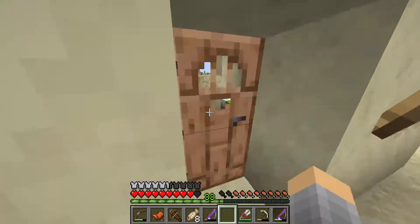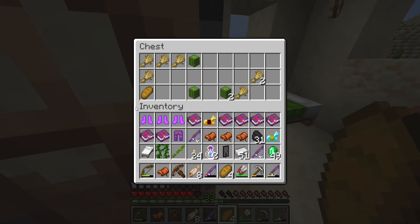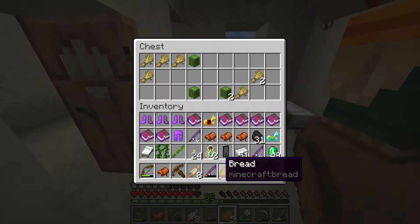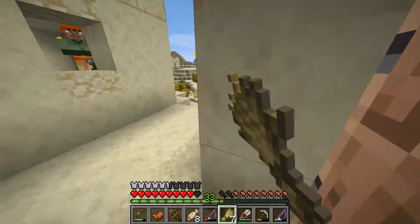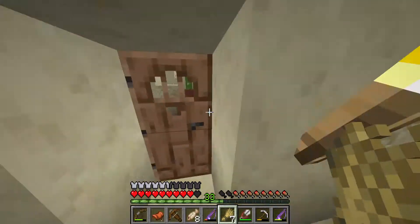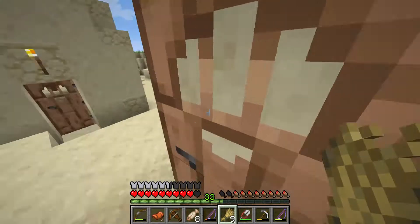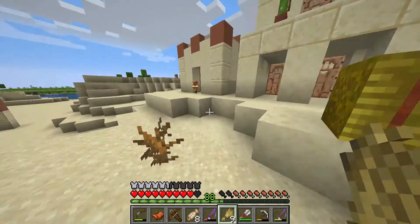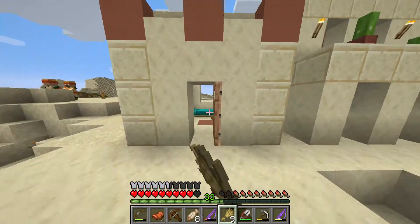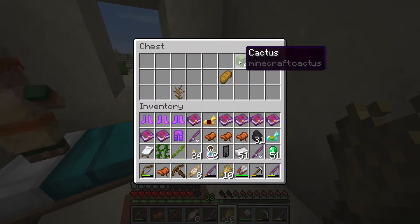We're going to tour around the village first and then go to the temple. We'll take the bread because we always need bread. Let's take the wheat first just in case we find a crafting table. We'll come back to that house — also we'll take this. We want to get a crafting table first because I really need to craft this stuff.